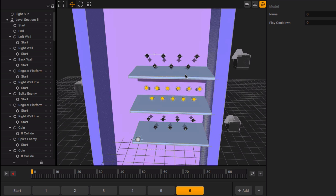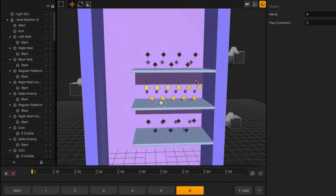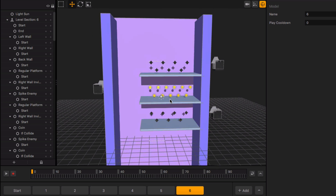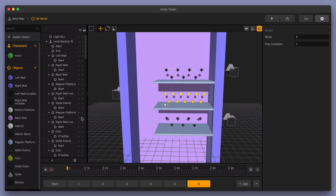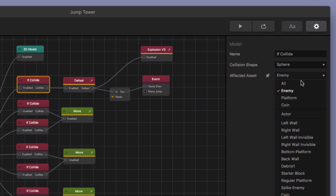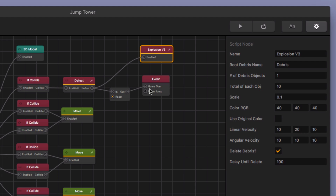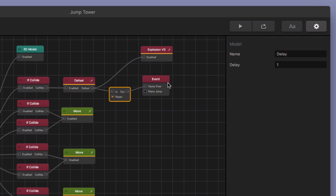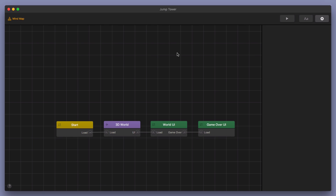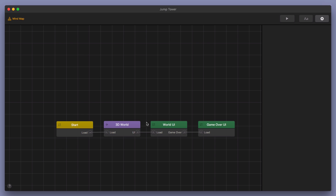Now the other thing is we've got these enemies. We can't have the character just keep going up forever collecting coins with no way to be defeated, or else it's not really a game. So I added some spike enemies and added them to the collision group enemy, so that when the actor collides with anything in the enemy collision group, it's going to defeat the character — it does the explosion animation with a little delay so you can watch it — then it sets off the game over event observer, which sends it to your game over UI where you can restart the game.